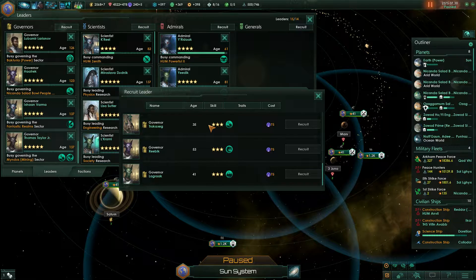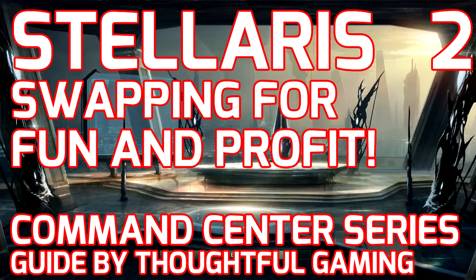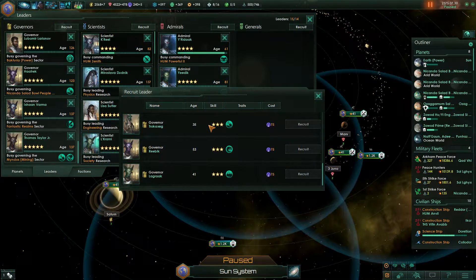If you want to level these up quickly, make sure they are there when a building is finished or when a blocker is actually cleared — the moment it is cleared, they will get the experience. So you can swap them around if you want certain governors to gain more of this precious experience.